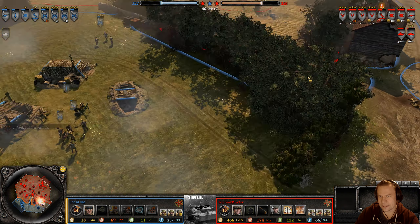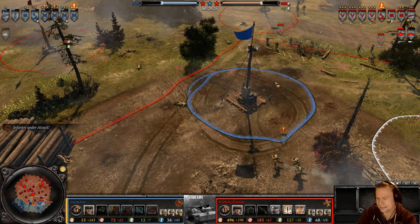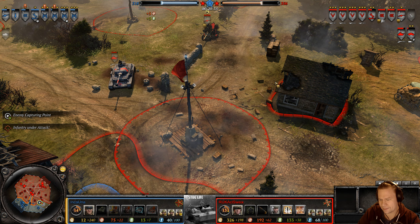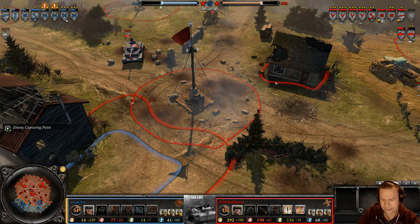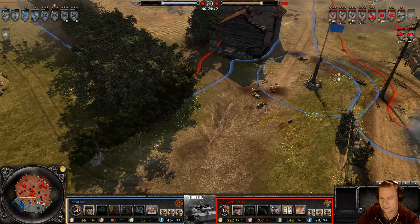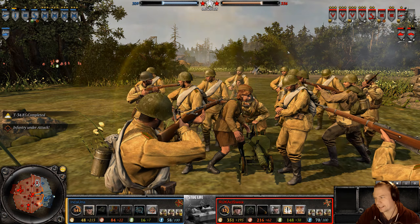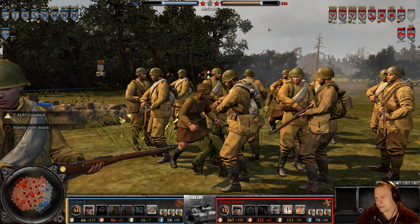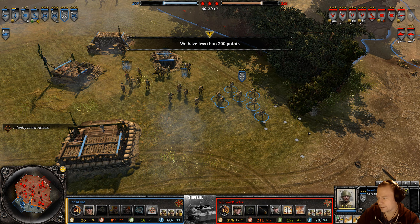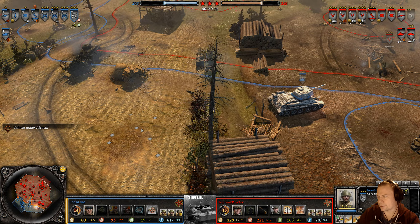Incauna weathers the storm as his T34/85 makes its way onto the battlefield at the 21-minute mark. What started so well for Incauna — he's now lost a lot of VP territory. Reserves have been mobilized, giving conscripts buffs including faster fire rate while in cover, cheaper reinforcement, and an extra man.